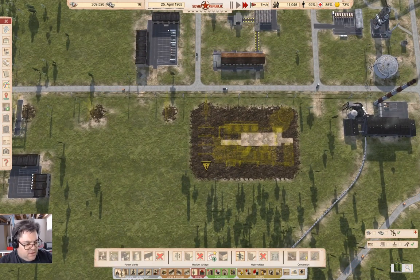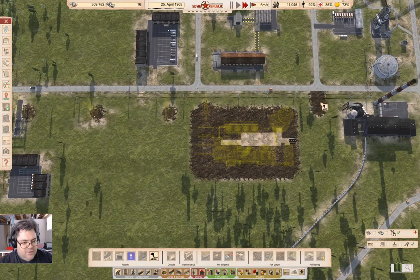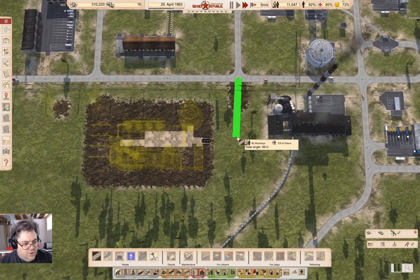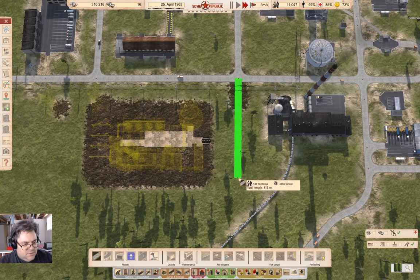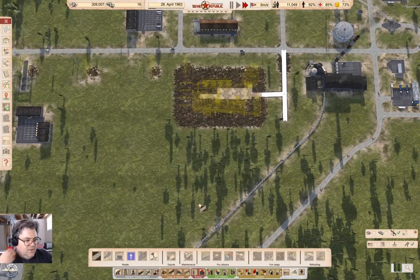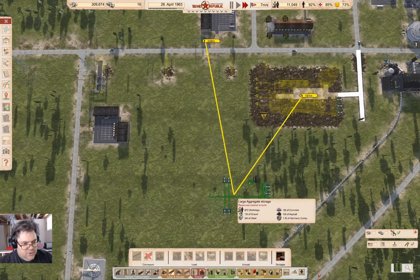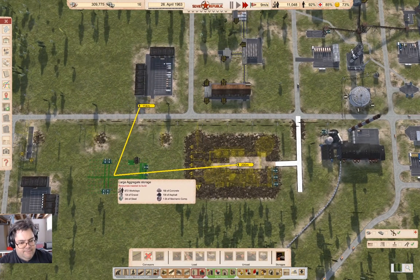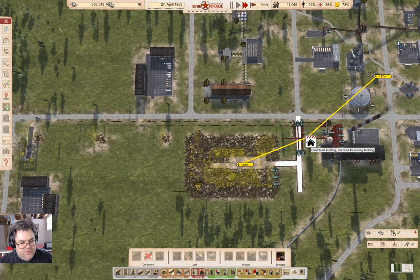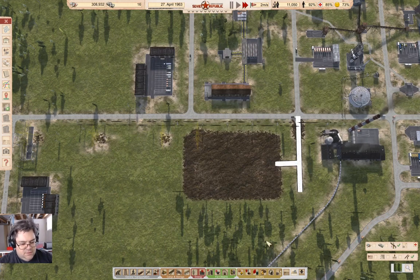What we're going to do is import coal, make power, and export power — that's what I'm going to do here. That does require connecting this to a road. We're also going to need an aggregate storage, so that's going to be here. We'll put a large aggregate storage in here. Hmm, I didn't think that through particularly well, did I? We're going to blow that up and rethink that a little bit.